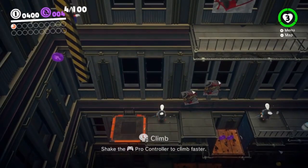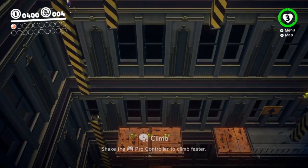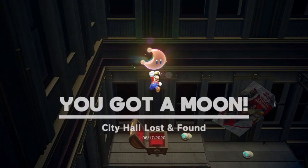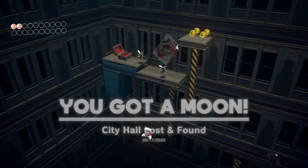So as you probably know, normally when you beat Night Metro for the first time, you have to go through the inside of this big city hall building. It's pretty tall, and there's not really any way to climb up the side of it, so you might think you have no choice but to go through it. But as it turns out, it is possible to skip this interior section, and today I'm going to show you how.